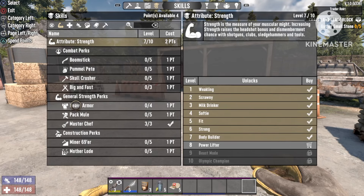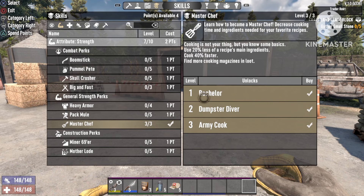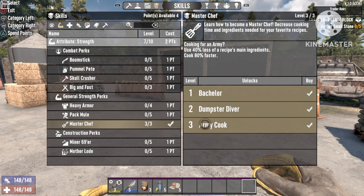First I'm going to show you the skills or the build we're going to use. It's very important to get some points into Master Chef because it will make you use less ingredients for the recipe we're going to use and also improve cooking time.